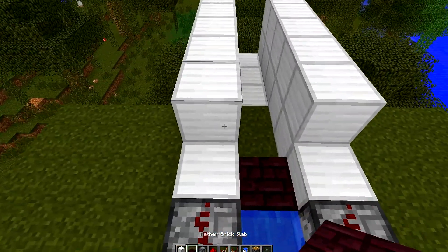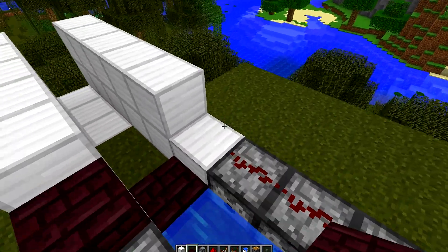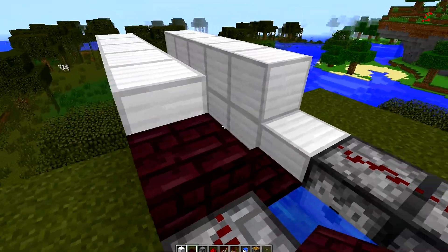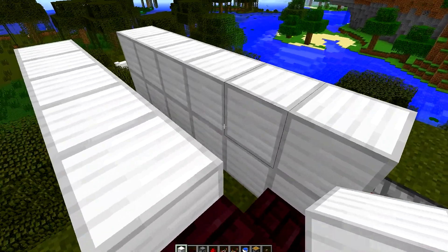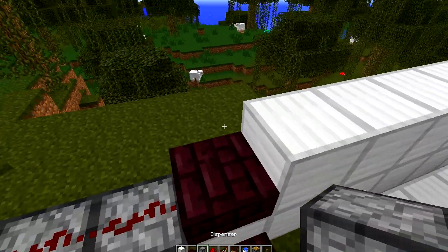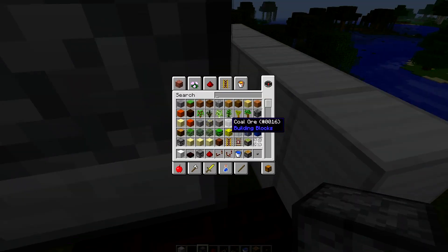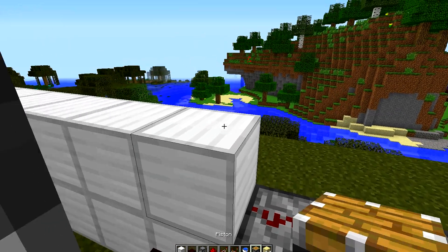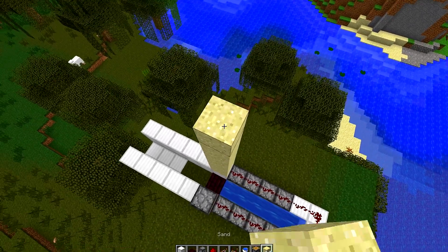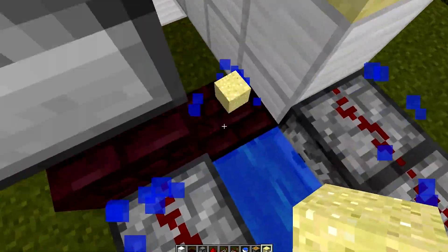On one side — it doesn't matter which — I'm going to put it on the left side, I'm going to put a slab. The other side I'm just going to leave normal — actually, a block. Now I'm going to put a dispenser over here, and I'm actually going to put some sand over here. The sand, you're going to want to stack up as high as you can. Sometimes you can only stack it up one or two blocks, sometimes you can stack it up much more than that.